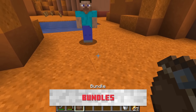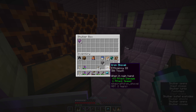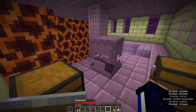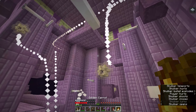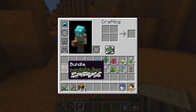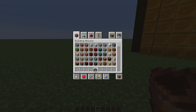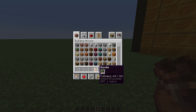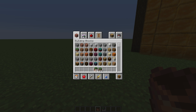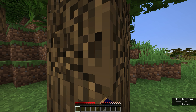Shulker boxes are a hard act to follow. The option to store a chest's worth of items in one slot of your inventory is incredibly powerful, which is one of the reasons you have to go to the End to get them. So it's no surprise people's reaction to the bundle was: wait, they only hold 64 items? And I have to kill rabbits to get them? This might feel disappointing, especially if you've been using a creative world to test the snapshots, because our first instinct in creative is to pull a full stack of items out, instantly fill a bundle, and realize there's no more room left.